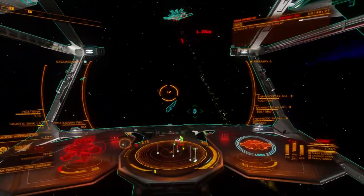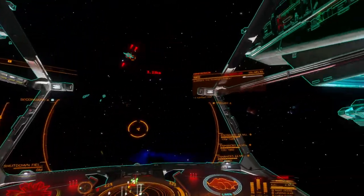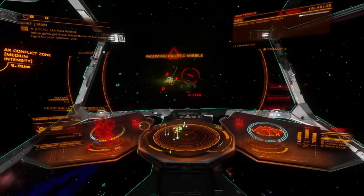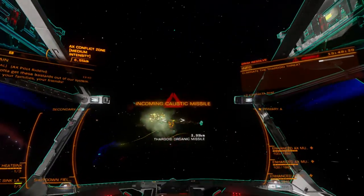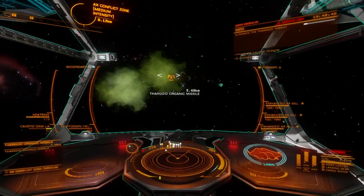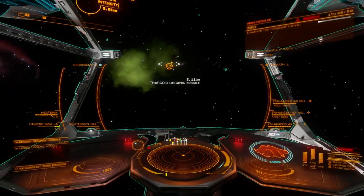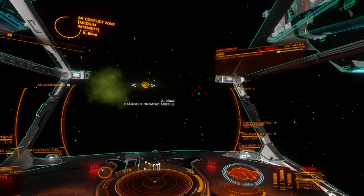The second major downside of this weapon is its thermal load. Three Azimuth Enhanced Multicannons can generate enough heat to overwhelm a Krait Mark II if the capacitor runs low, though its distributor draw remains unchanged over other AX multicannons. Base power draw is also higher, but remains under the load of most energy-based weapons. Builds that are power-constrained may still need to make adjustments before switching to this variant.